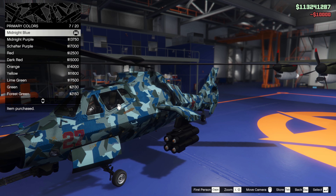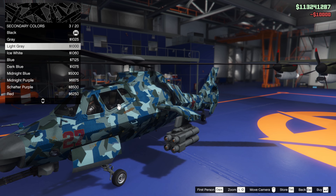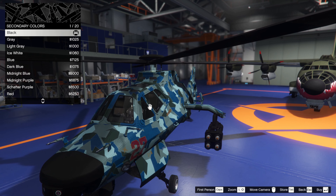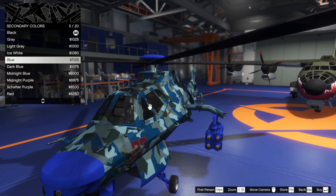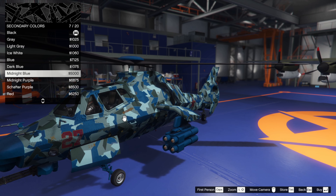There it is. Then secondary colour - look at the matte colours. That's colouring up the gun pod, so black is probably where you want to go with that. I don't think we want to be too imaginative. Maybe midnight blue as well, but I suppose that goes with it.